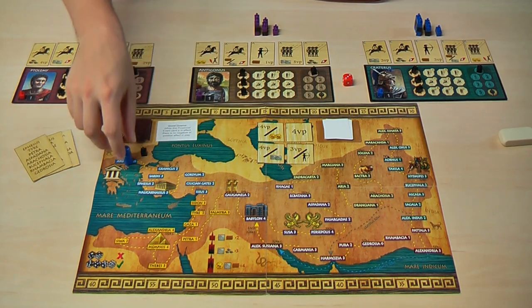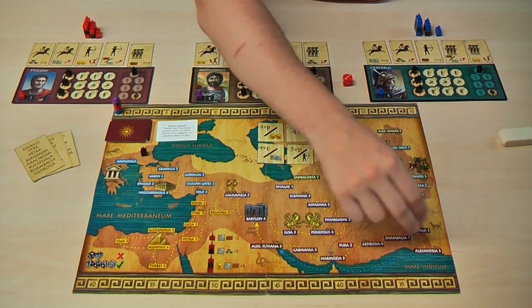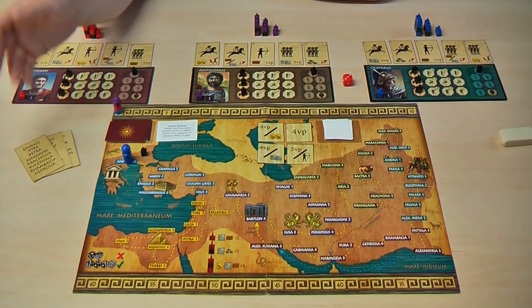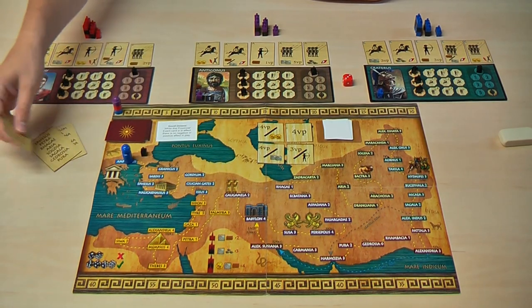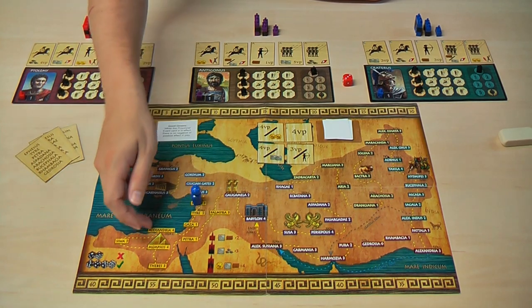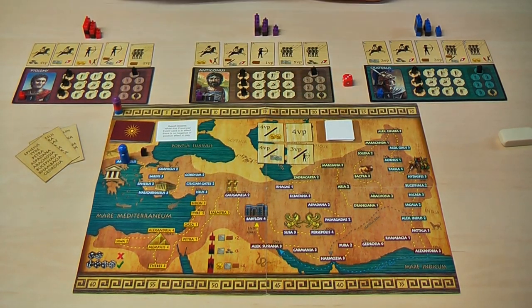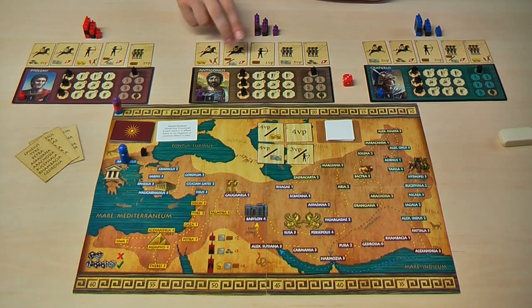On the board we will see the complete campaign of Alexander and our way through Asia, South Europe, and Africa. We have objective cards — in the prototype there are only three, but in the final version there will be more. Then we have provincial cards, which are events that get triggered when we reach new areas of the game. Then we have exploration tokens, which you can earn when you play tactic cards.